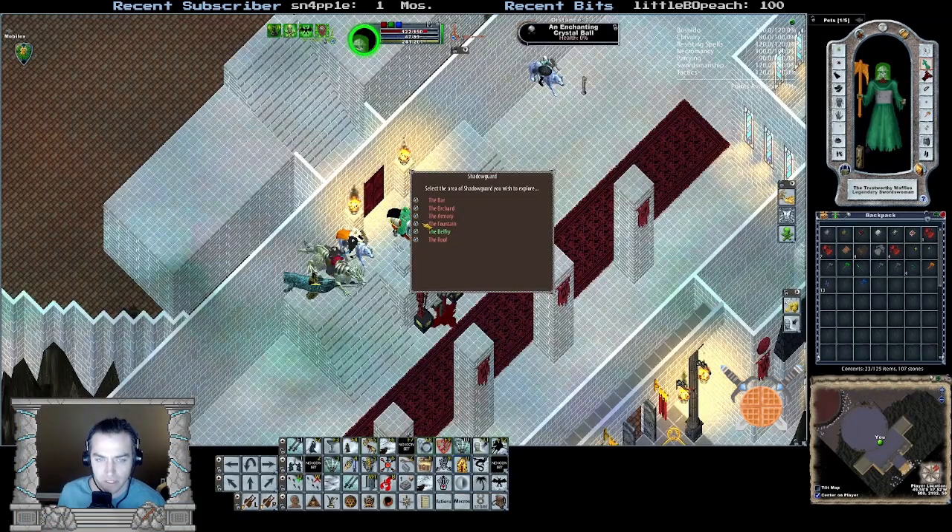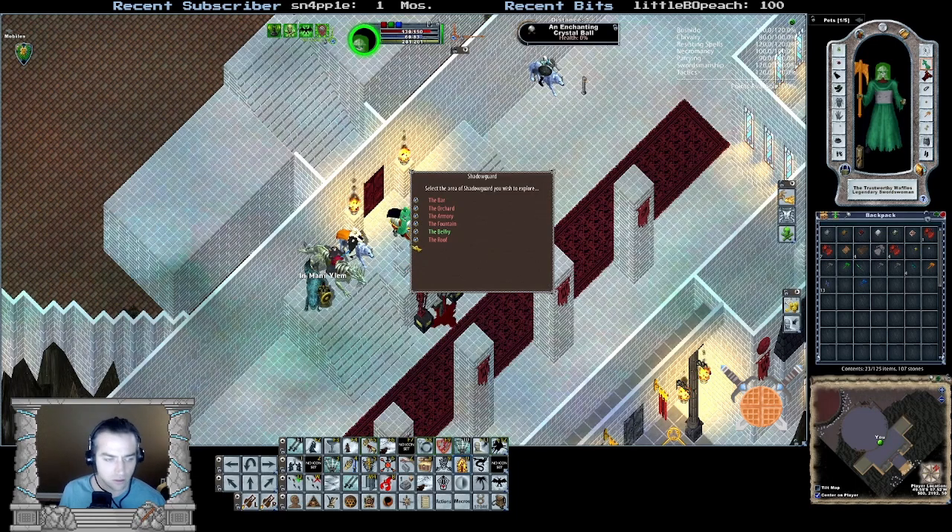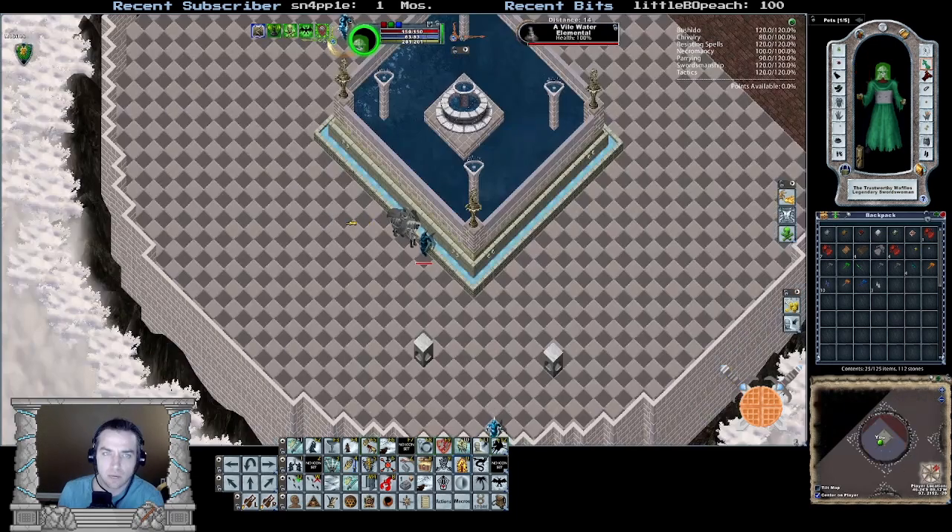The next thing we're doing is something called the fountain. These things drop a bunch of channels that you have to filter water with. So do we just go for it? Sure, let's go for it. I wonder if they spawn faster with more people, because this feels really slow.